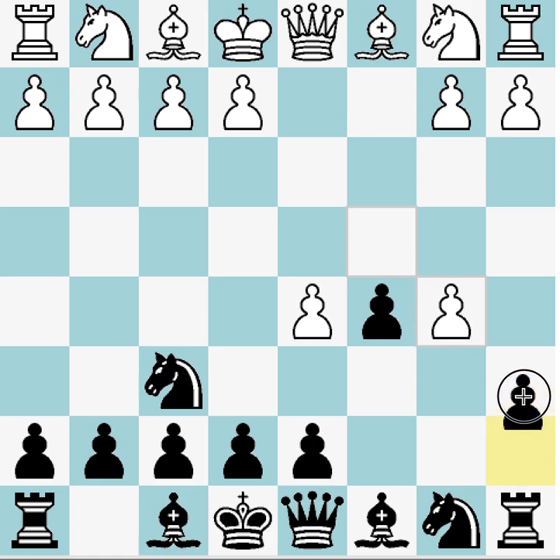Black offers another pawn with a6, and the main line is for white to take this pawn. There are a lot of variations from here — many we've already looked at. There's e3, which is the modern; there's f3; there's knight c3, which is the Zeit variation; and of course taking, which is the fully accepted Benko Gambit.